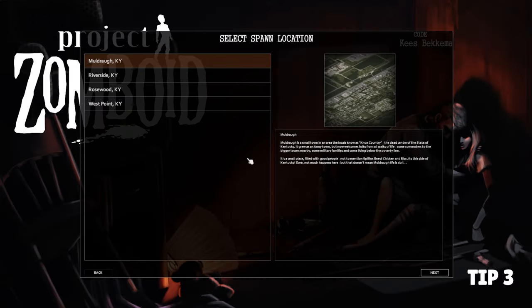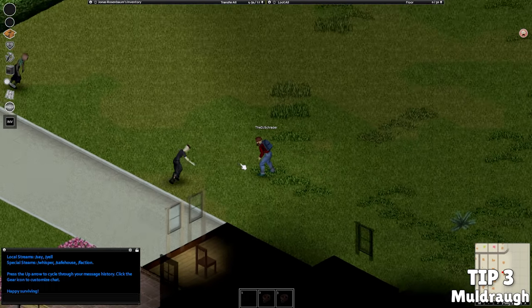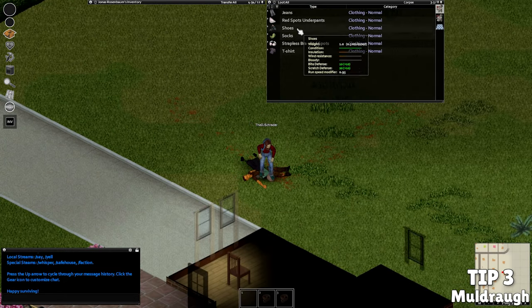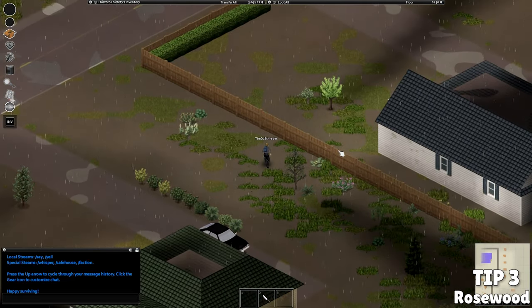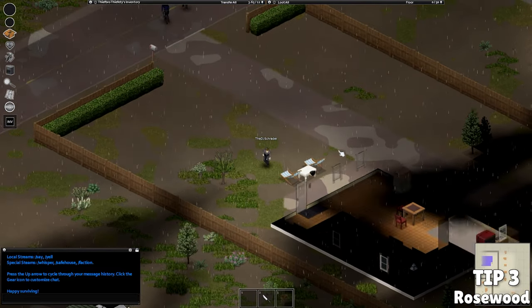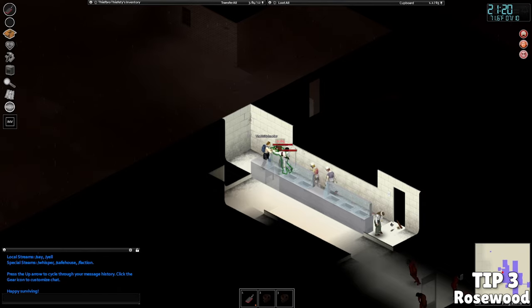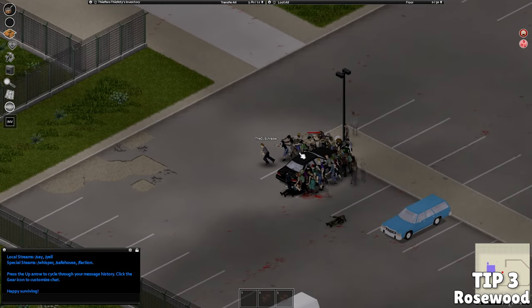Next, let's talk spawn locations. There are four you can choose from, going easiest to hardest. First is Muldraugh — it has low population density meaning fewer zombies, but a weak loot pool. Next is Rosewood, a low-to-mid level area that's compact with hordes mostly near the center. Nearby there's a prison with high-quality loot and a secret military base to the south, but both have lots of zombies.